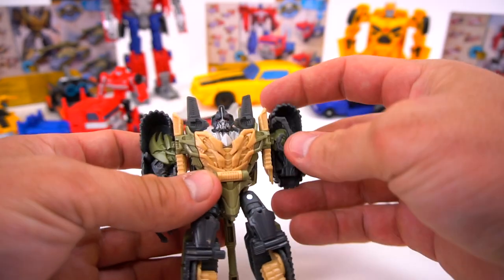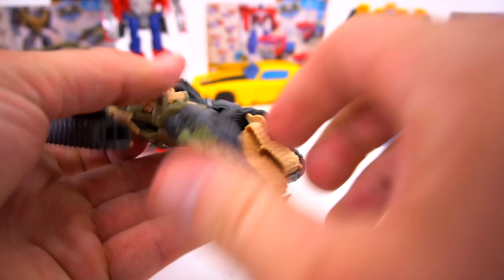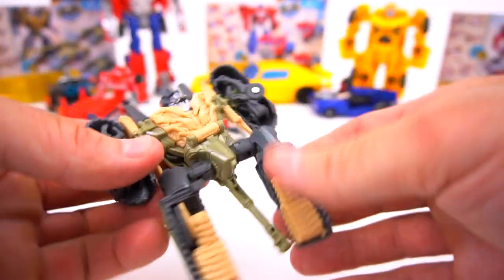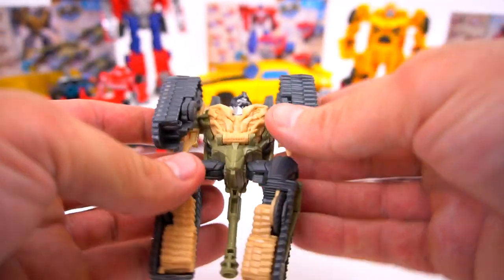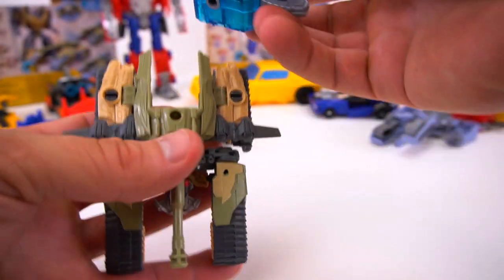Let's transform Blitzwing back: flip his feet up, bring his arms up, pivot that, pivot that, there we go, bring these in, and then pop his head down — and he is ready for the Energon engine again.